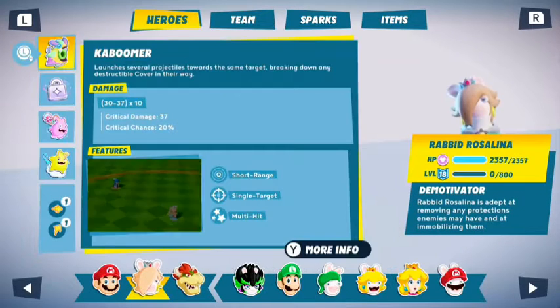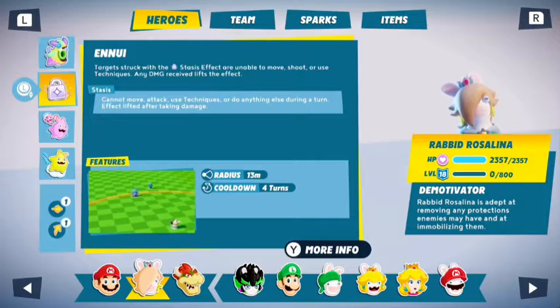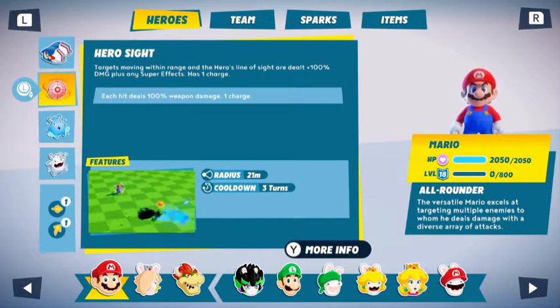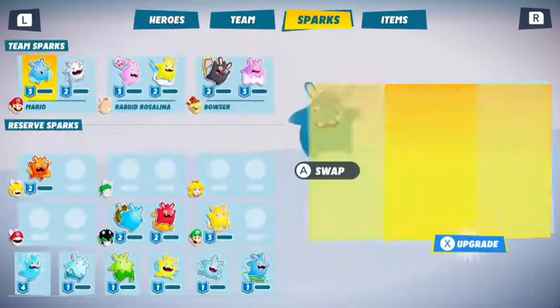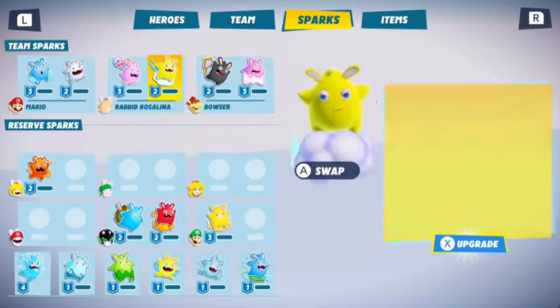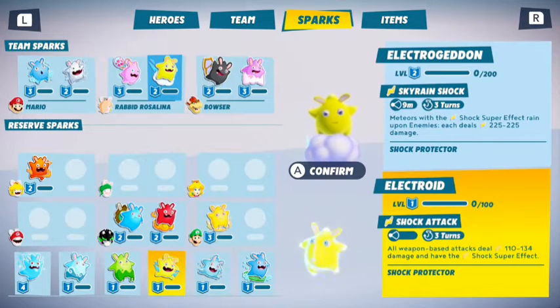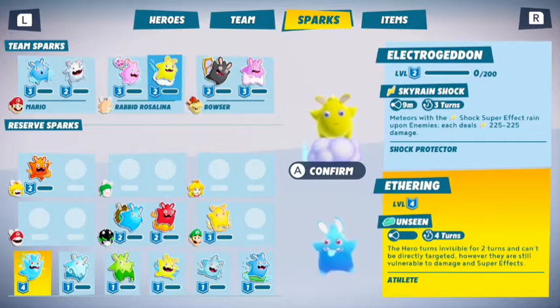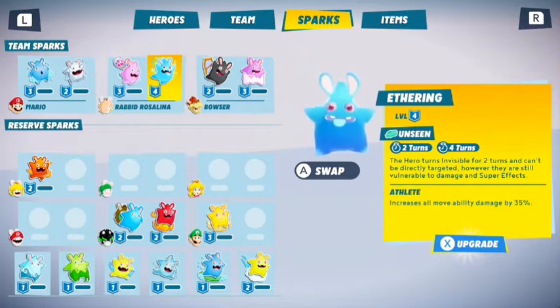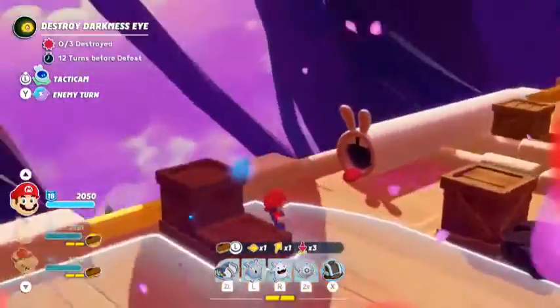Rabbid Rosalina's signature technique will be key to neutralize enemies while the other heroes focus on the darkness eyes. We'll keep Mario on the team to take advantage of his great mobility skills. Now, the Sparks — there are dozens of Sparks you can pair with your heroes. They will grant elemental damage, resistances, help control the battlefield, and much more. Aethering will help Rabbid Rosalina get behind enemy lines to wreak havoc. We're done prepping, so now is the time to fight!